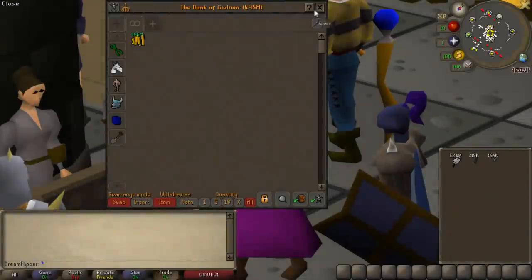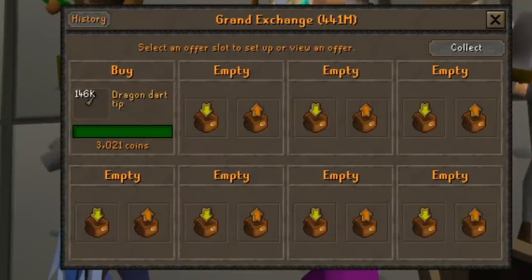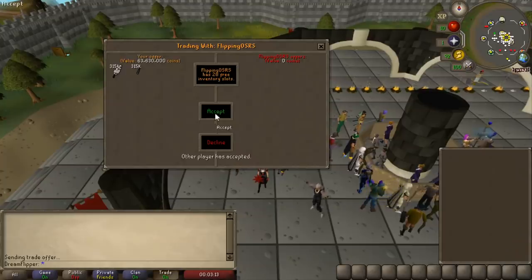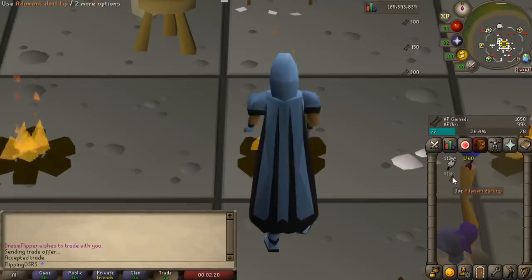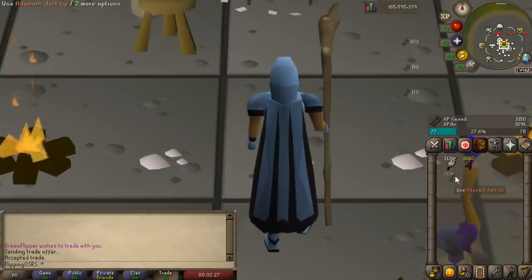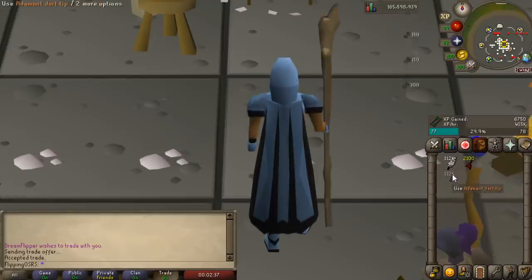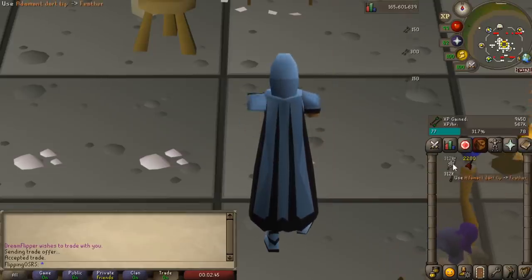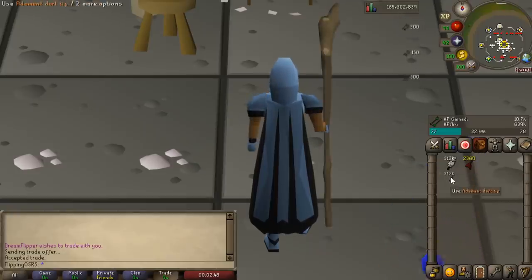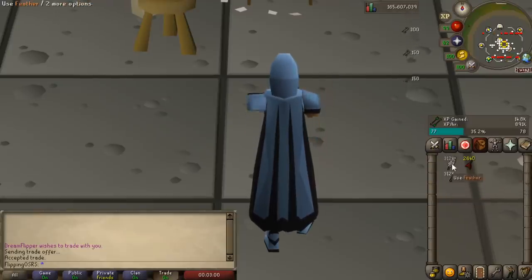I've made another really big investment on my flipping account, but this time it's actually for my main account. I've invested in a ton of dart tips — both adamant and dragon. I'm planning on doing dart tips all the way to 99 fletching, which is probably going to be my next buyable skill. It is definitely very expensive — adamant darts aren't that bad, but making the darts is kind of a pain. That was about a 500 mil investment on my flipping account; I will get the majority of that back, but the GP per XP is still very high at around 8 GP per XP for adamant darts and 21 for dragon darts. I made 200 mil on an investment, so let's just invest some of that back into my account and blitz through this easy buyable skill.